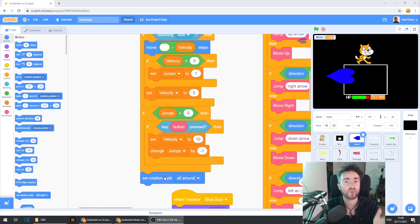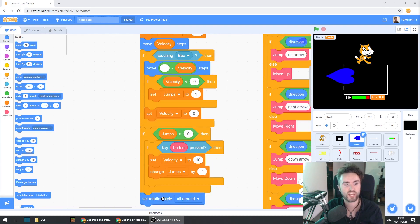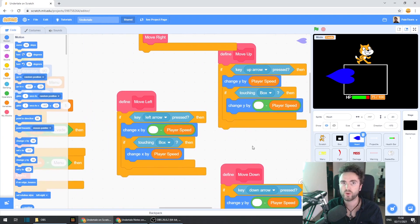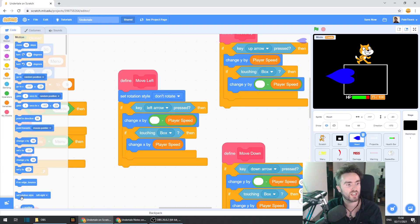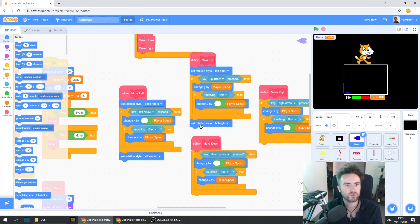We'll just see the end result where the heart is facing in the correct direction. Now all we need to do is go to our move up, down, left, and right code and put in the same set rotation styles at the beginning and the end. We're going to have to do this four different times, so get out set rotation style to don't rotate, put it underneath define move left, and get out set rotation style, change it back to all around, and do that four times. Let's zoom out a little bit and put these all in.